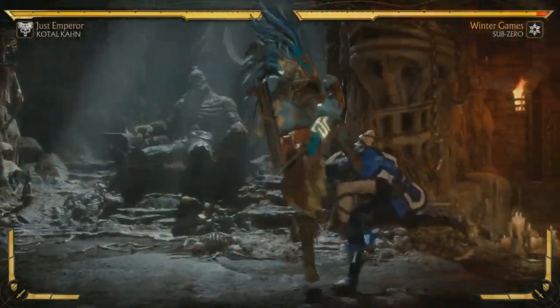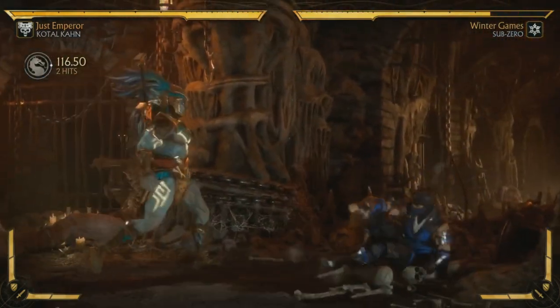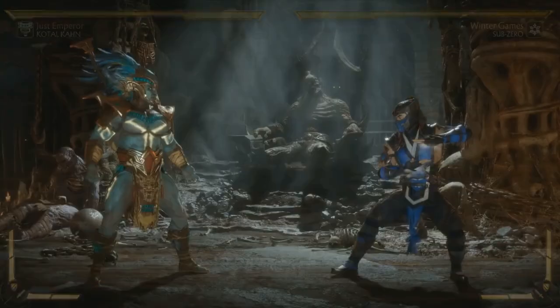He's got a low combo starter but does not have an overhead combo starter. So again, the theme with this game is characters have a really good low or overhead, but the other one's not so great, so he'll use his standard hop attack.